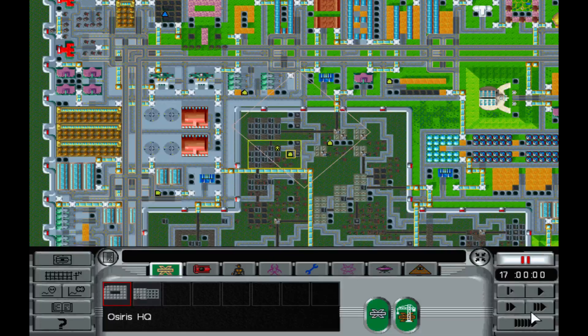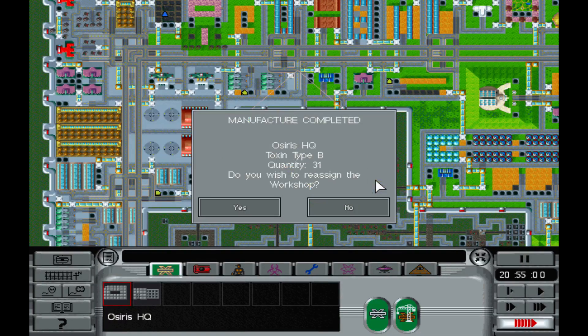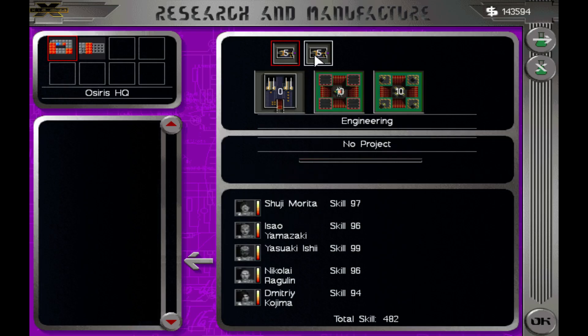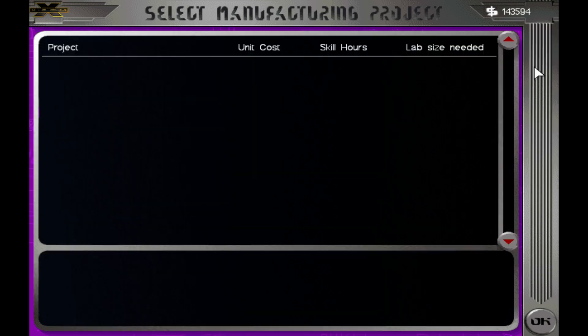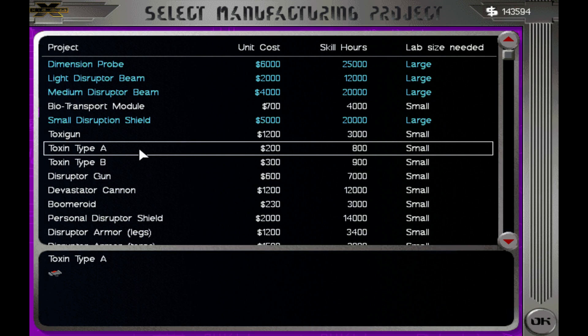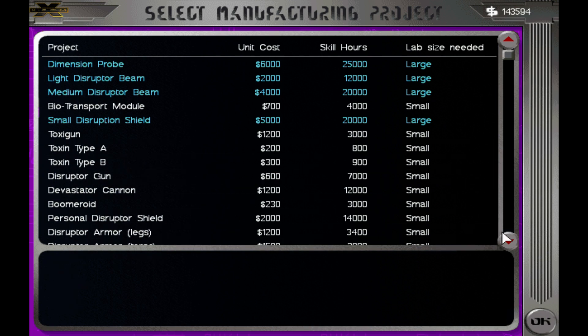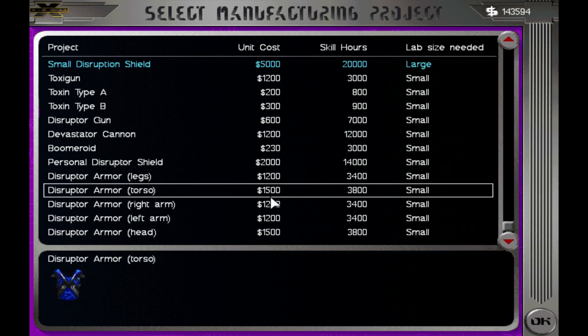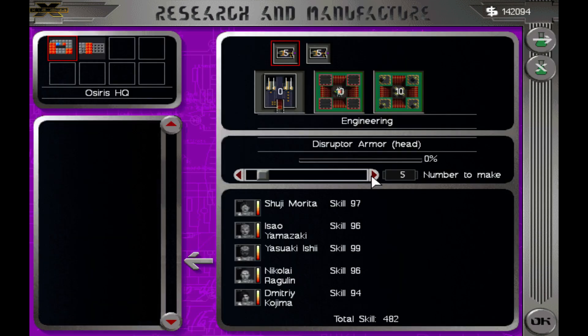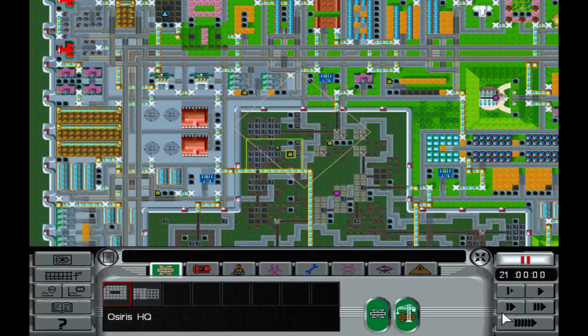We need more engineers — we'll have to wait a day. Toxin type B is done. Do we want to do more ammo or crank out a couple of other armor bits? Let's do a little bit of head armor. We don't need to do a bunch — we'll do like five, just to get armor.